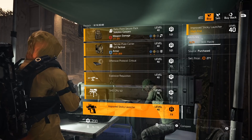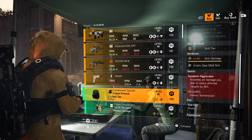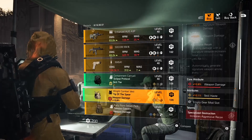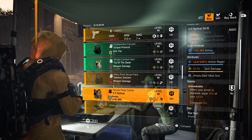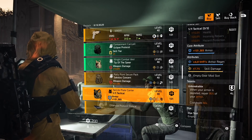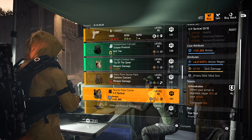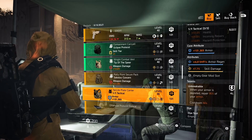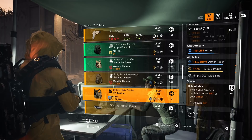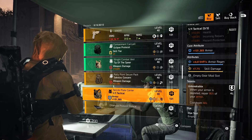DZ South must buys: the Eclipse Protocol backpack is always a good buy — great backpack to run. The 5.11 chest piece is also not bad — it comes with armor regen and Unbreakable. What I would do is re-roll the skill damage off for hazard, then optimize it fully. You'd have armor regen, hazard, and Unbreakable — sounds like a pretty good build.